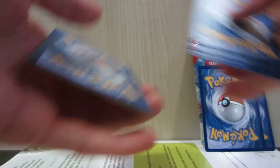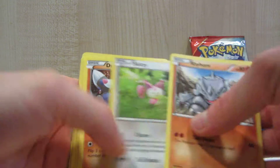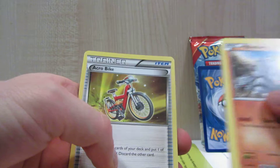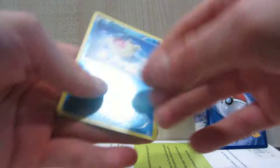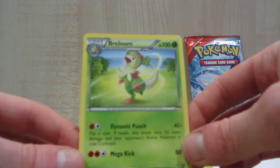Onto the next Groudon pack. We have Rhyhorn, Skitty, Drilbur, Electrike, Camerupt, Macargo, Nidoqueen, and Acro Bike. Reverse foil, and the rare is a Breloom.